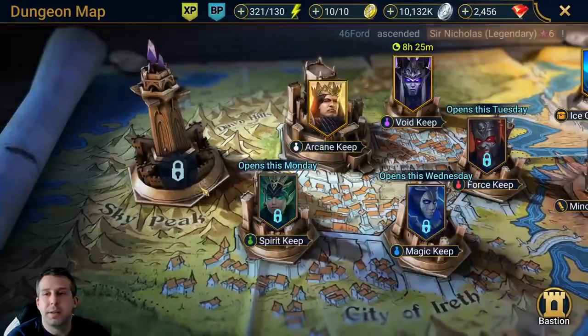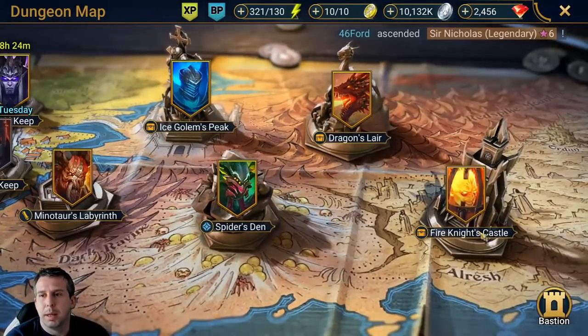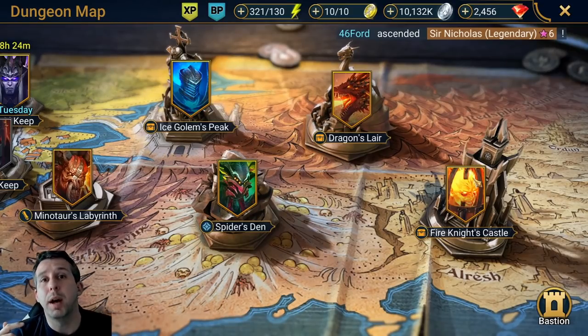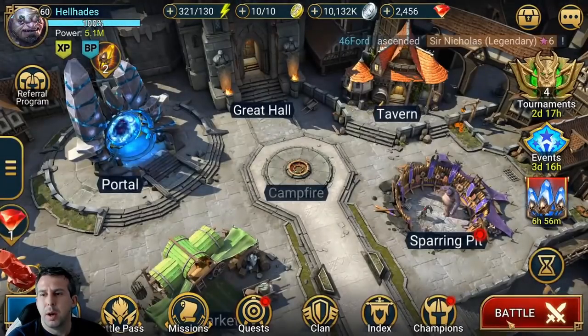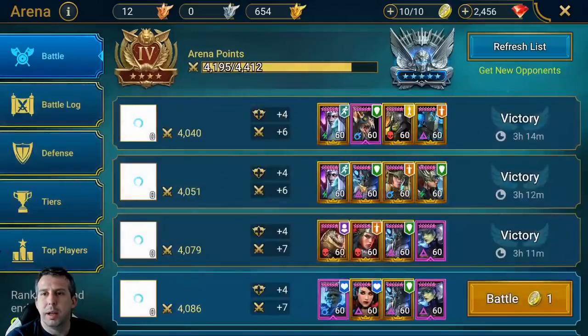Fire knights is similar — she's not going to do anything specifically good there, just help your team with buffs. If you've got a counter attacker she can extend counter attack for another turn, that type of thing. I'm going to show her quickly in an arena fight instead.